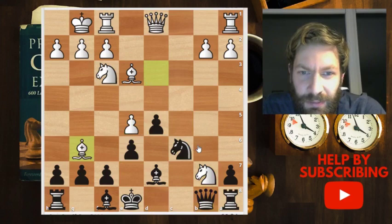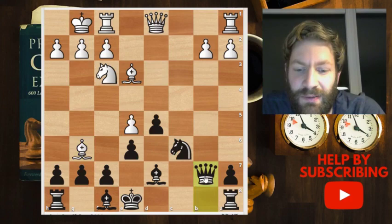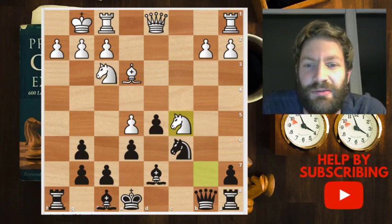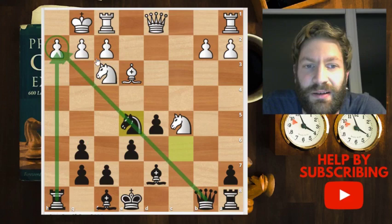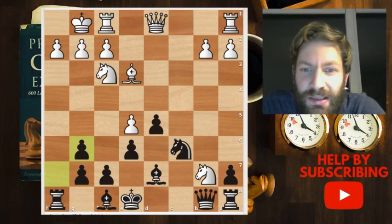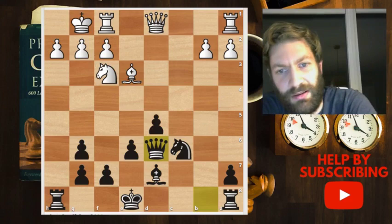After knight g6, my opponent took, I played queen to b8, and my opponent took on g6. I made a mistake by taking on b7 — the best would have been to take on g6, since after knight to c5, which I thought was the strongest, black can actually play knight takes e5 because there's a threat on the h-file. So after h takes g6, the best is to play knight to d6, and after black takes, black has a good position.